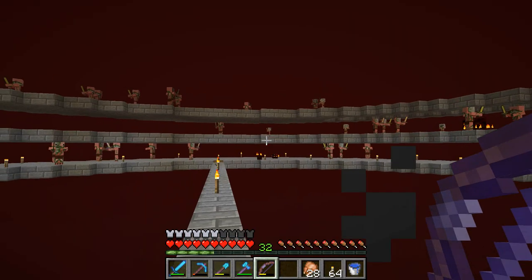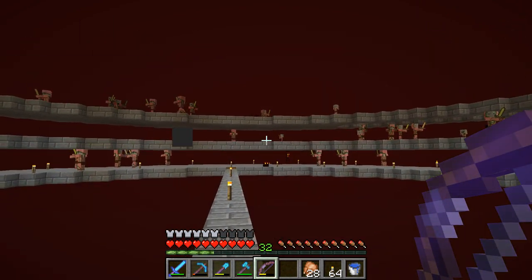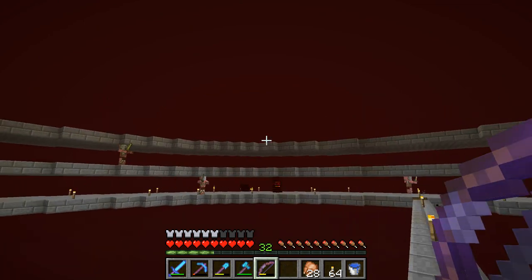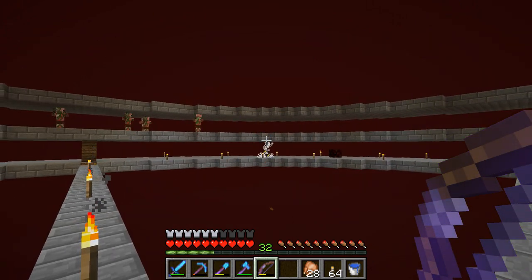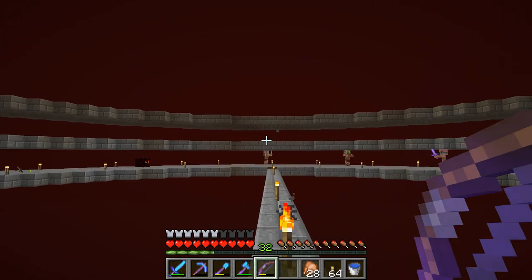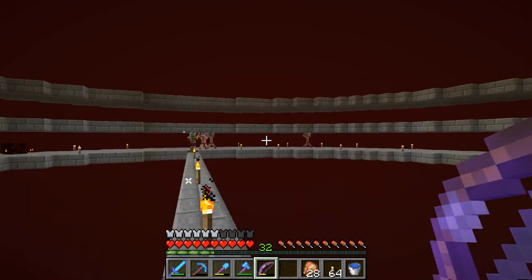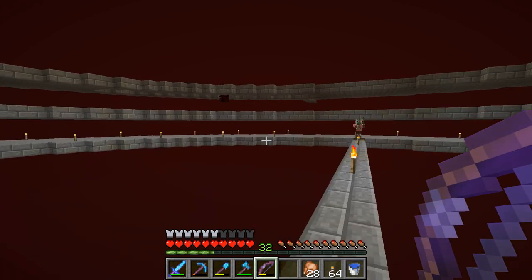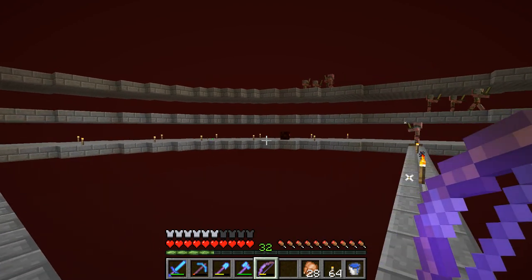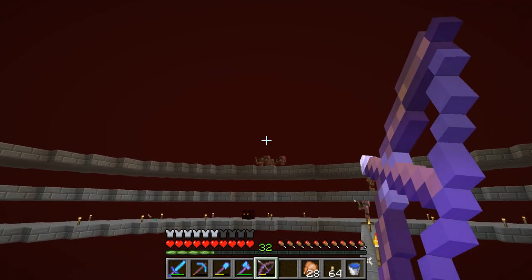Looking over here, what it appears we need to do is just make more of these pads — maybe three more, maybe make them a bit wider — and have some kind of roof over the top so that ghasts don't spawn. They're not spawning back fast enough for me to maintain aggro, so that's why we need more spawning pads.